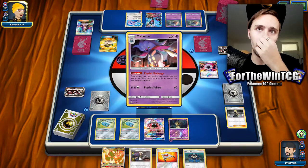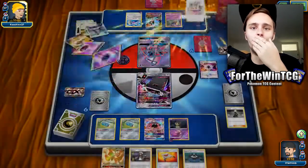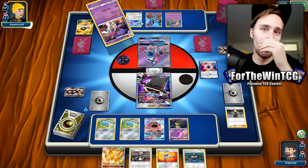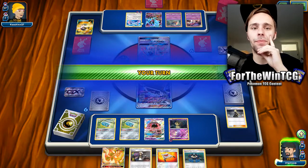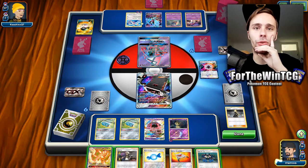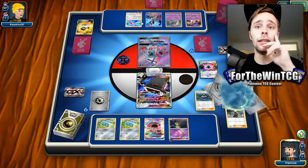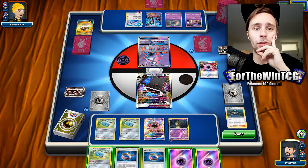They've got a Beast Energy. Full Art Guzma — I'm still working on getting that. Today's the last day. Another streamer I watch called Raven reckons the next ladder will be Expanded. Rare Candy, but nothing to show for it, which is just painful. We're not going to bench the Ultra Necrozma because we want to save that bench spot for a Lele if we need it. This is Whiff Town right here, just not good.